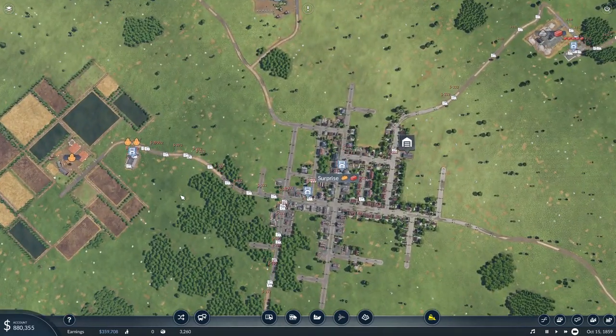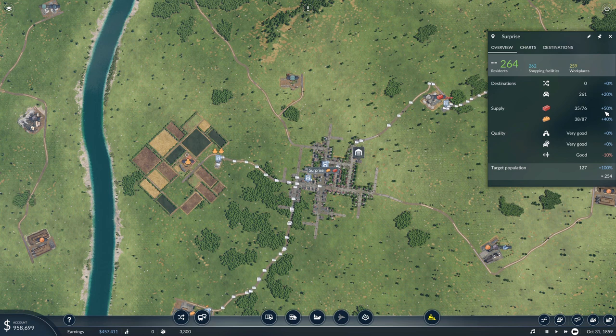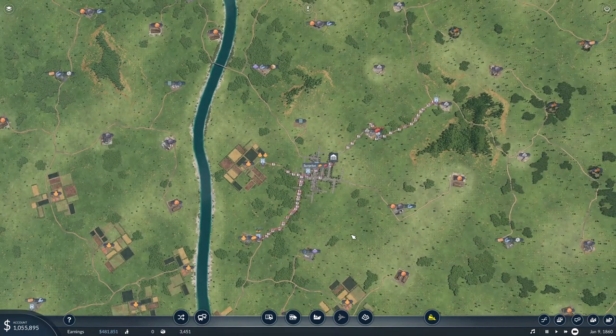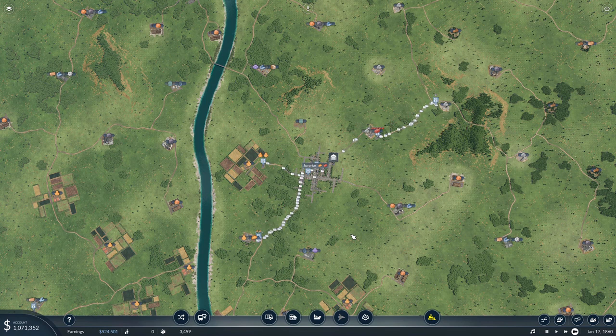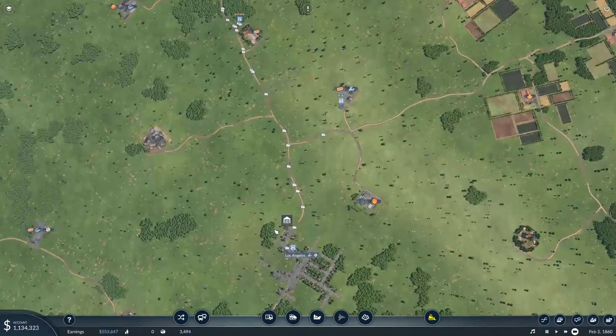Surprise is the only town we currently have that's getting both of the goods they're requesting — at 40% and 50% respectively. But look at the amount of growth. We're at 1859, so not very far into the game — less than 10 years. We started at 127 people and now we're up to 264. That is a huge increase — basically doubled the size of this town. Our money has grown quite a bit too; we're at almost $1.1 million. I'm still hesitating to head down to Yonkers because we're going to have to build a bridge and maybe do some additional road work.